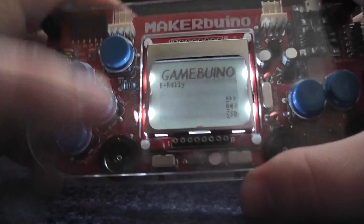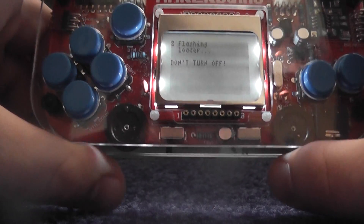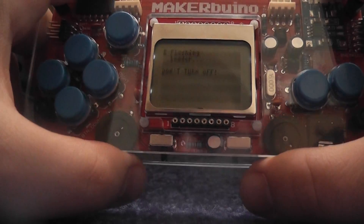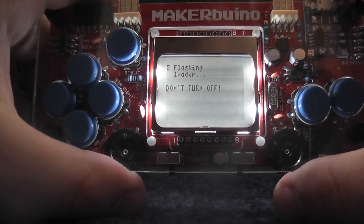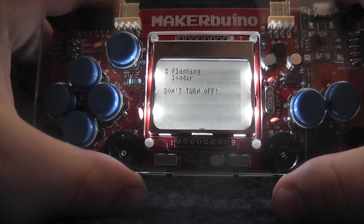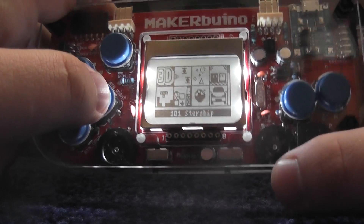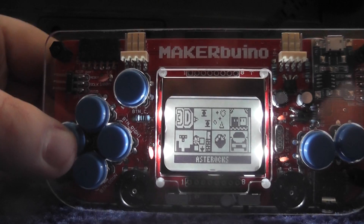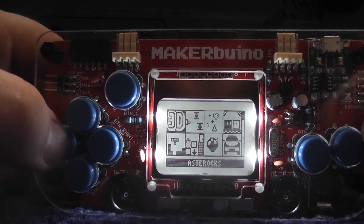And here we go. If we press this button here, we should be able to get it back to the home page. Let's see what happens — flashing the loader — and there we go, we've got sound up. I might need to turn it down a little bit, and we can see what games we've got on here.